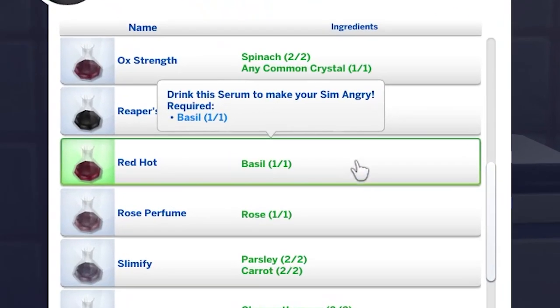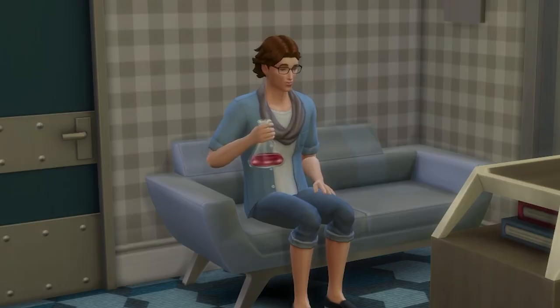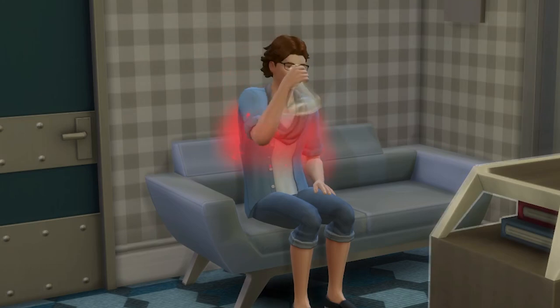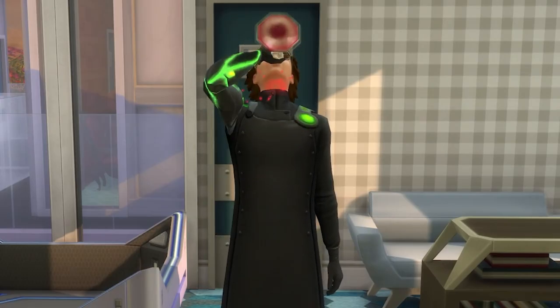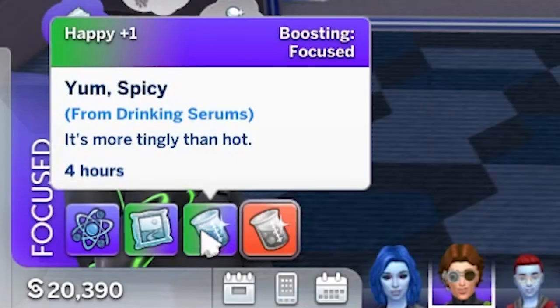Unlocked at level 2 in the career is the red hot serum. This will give your sim a 4-hour +3 angry moodlet, while the tainted effect is to give your sim a +1 happy moodlet for 4 hours.